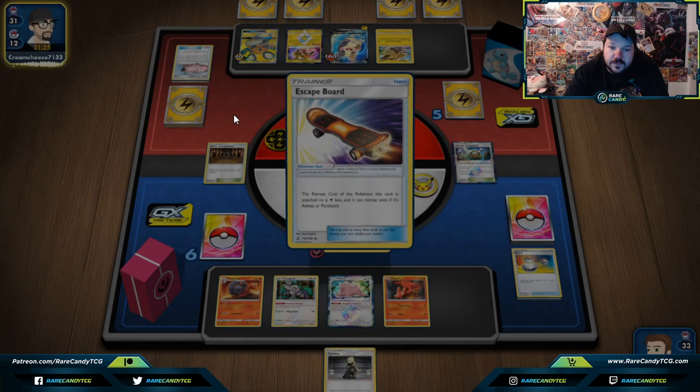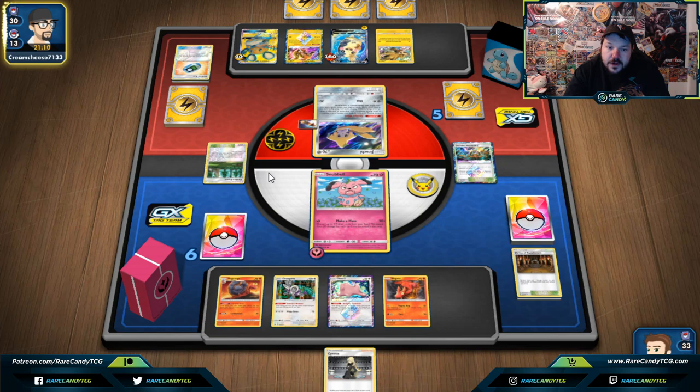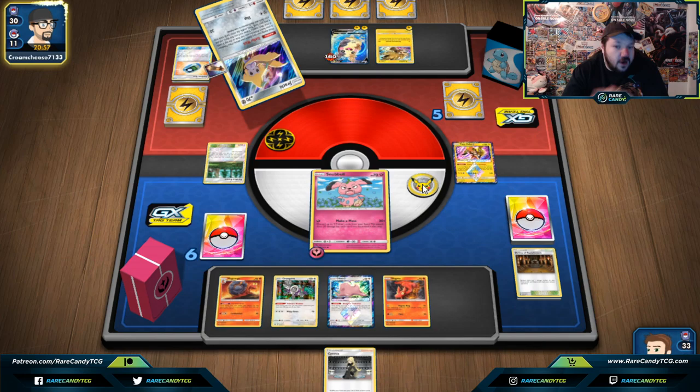Shrine doesn't necessarily matter — it's really just to slow down our opponent's use of Thunder Mountain Prism Star, which is now in their Lost Zone so they can't ever use it again. They also have a Viridian Forest. Maybe we'll be able to lock out their Viridian Forest for the rest of the game by getting a Wondrous Lab. We'll see exactly what we can do with Cynthia next turn.